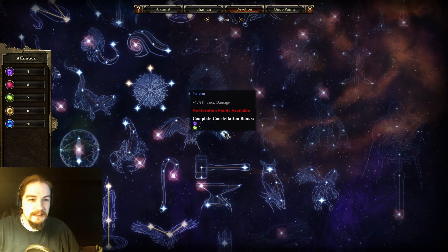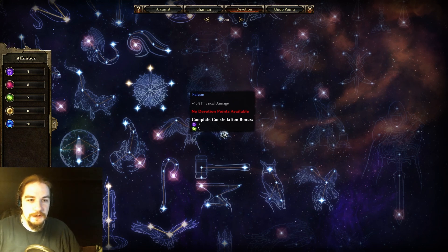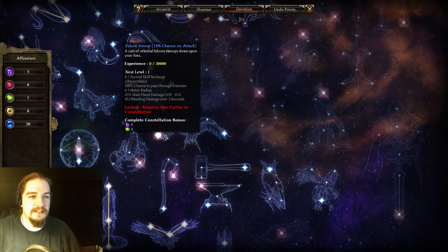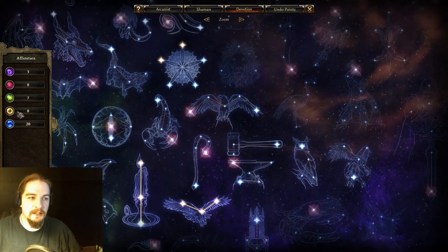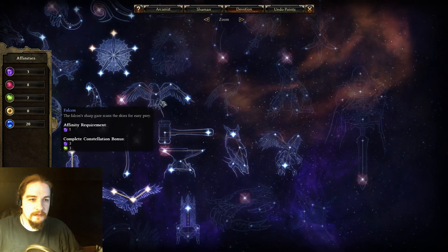First up is the Falcon. Falcon has physical damage, pierce damage, maybe internal trauma damage in there as well. It gives you physical damage, bleed damage, cunning, and the ability Falcon Swoop — 15% chance on attack, you shoot out gold falcons through enemies. Good for dealing extra physical or main hand damage and extra bleed damage. It also has the Eldrich affinity, so you can open up that side of the devotion map just by picking up Falcon Swoop. If you're a bleed character, it works out pretty well.